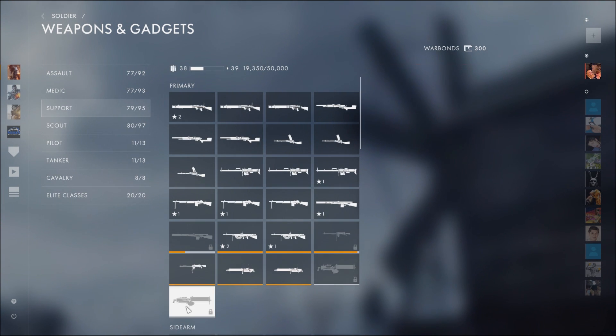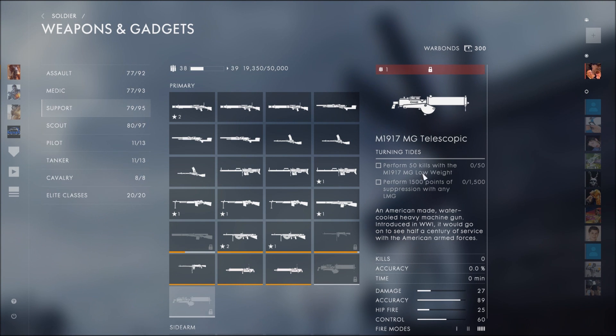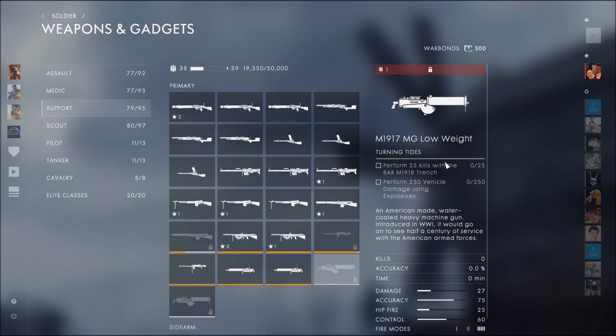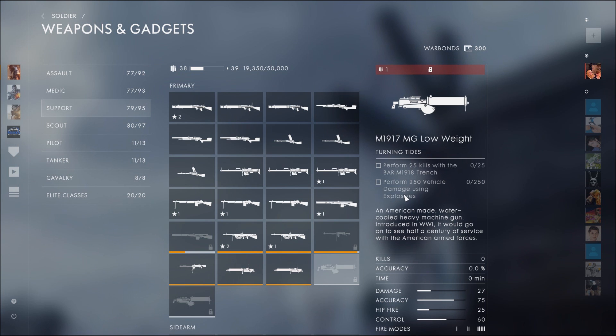For the support, for the telescopic variant you've got to get 50 kills with the MG low weight and 1500 points of suppression with any LMG. For the low weight variant it is 25 kills with the BAR Trench and 250 vehicle damage using explosives.